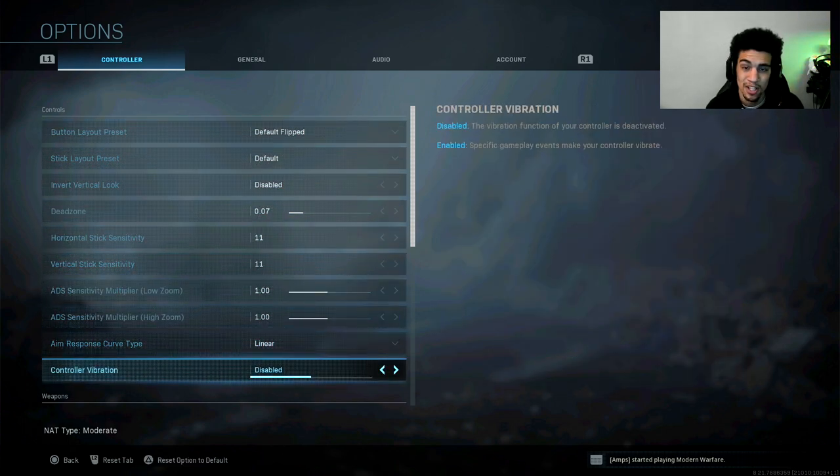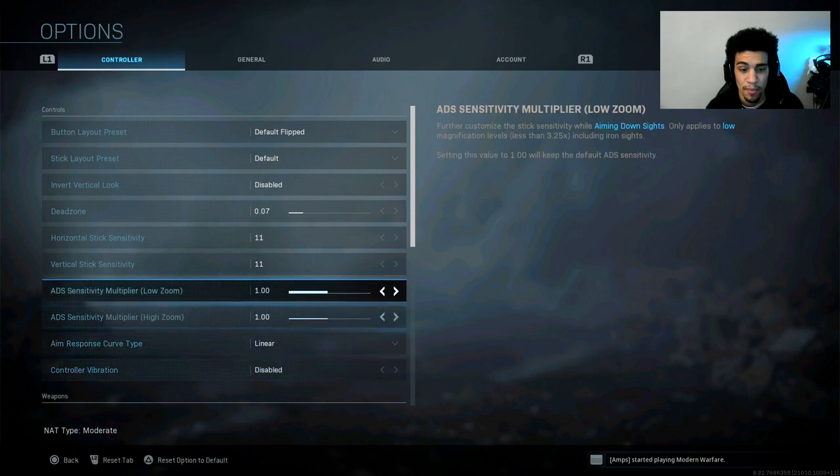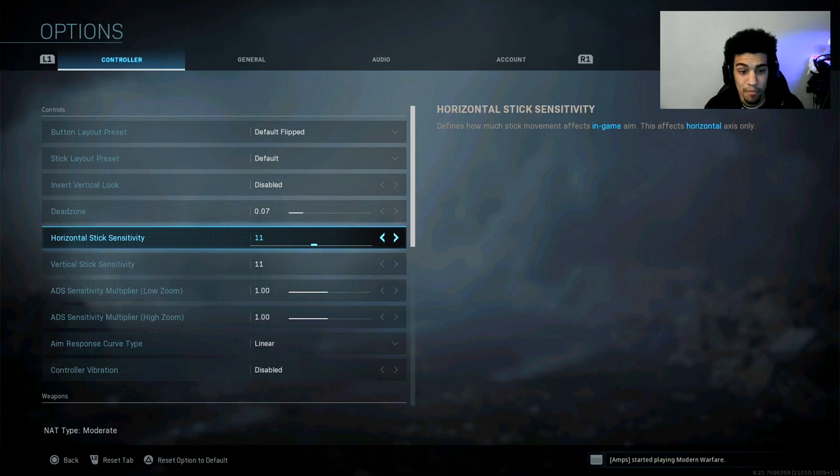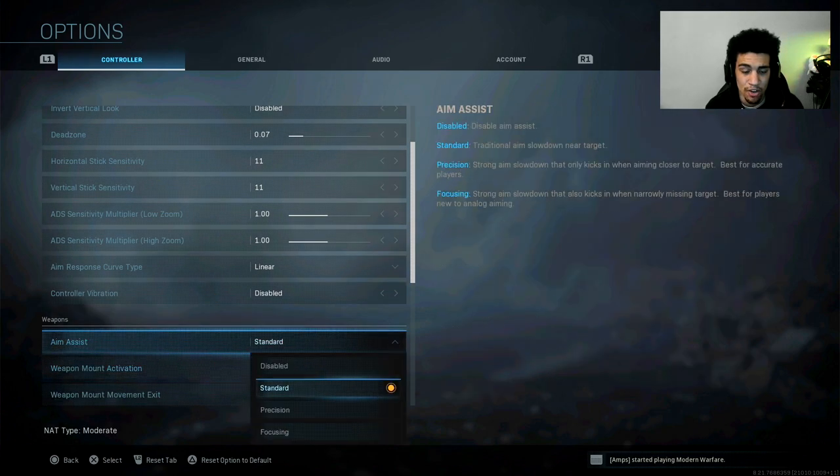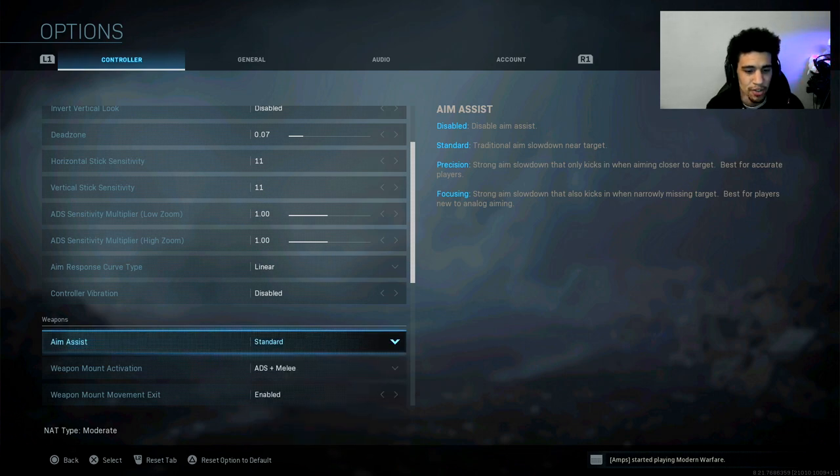This is all personal preference. If you're trying to find your best settings, hop in a private match and mess with all of this, because 11/11 might be too fast or too slow for some people. For aim assist, I use Standard. Apparently Focusing is really strong — it's bugged right now and the aim assist is very strong — but I just feel like I get screwed over by it, so I've been on Standard since release.